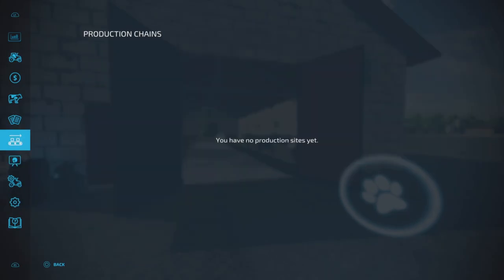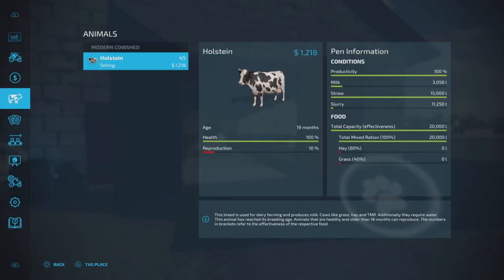So how much does it produce in one month? We got 3,000 liters of milk, so not a lot. The milk capacity looks to be about the same as the straw, so I'd say around 15,000 liters.